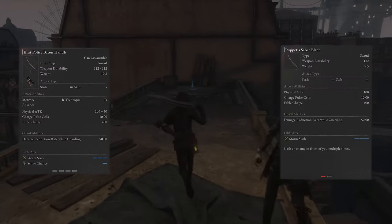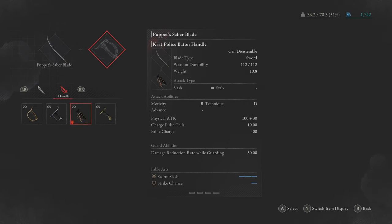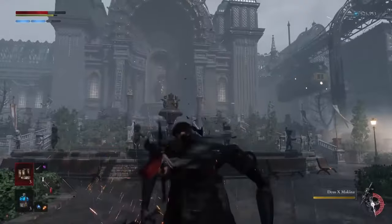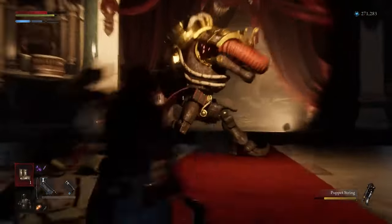But the difference here is that each weapon can be broken down into two separate parts: a handle and a blade. From there, you're free to mix and match these pieces to form whole new weapons, opening up a whole new world of possibilities. They each have different stats too, like how much they're able to charge your health and damage reduction rate when guarding. Lies of P features 30 different basic weapon types and over 100 possible combinations.